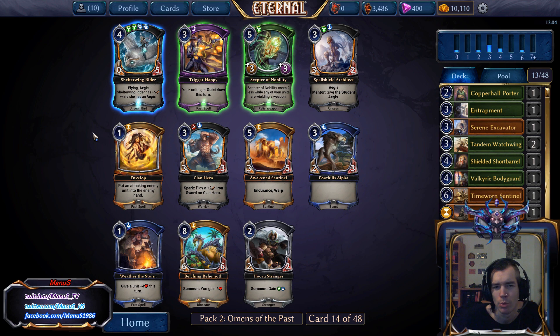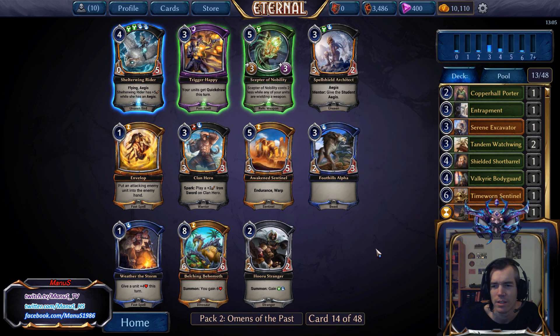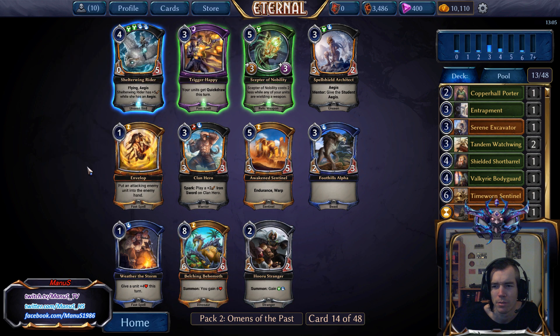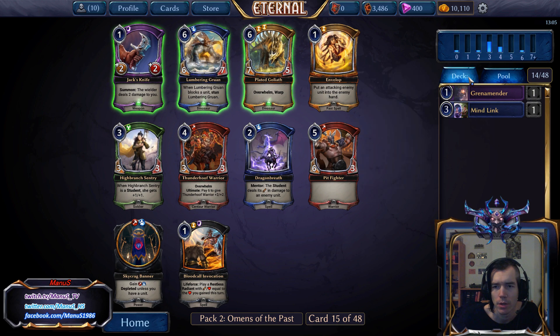Now we are getting pushed more into Horu, because Sheltering Rider is really good. We also have Awakened Sentinel, which is really good — it would help our Arena Excavator and block pretty well on the ground, and it's just an overall really powerful card. But I think Sheltering Rider has a bit more use for us, so I'll take it and see where we end up.